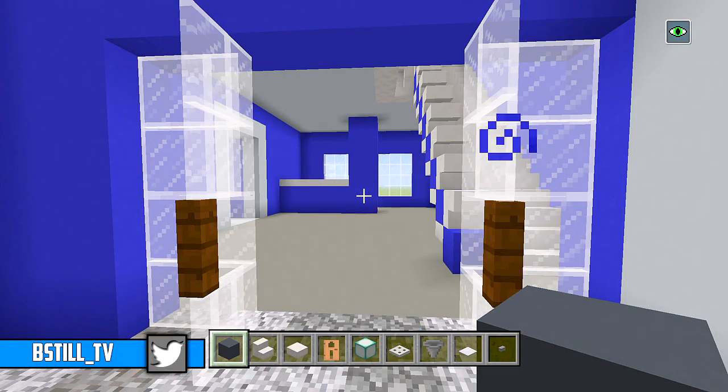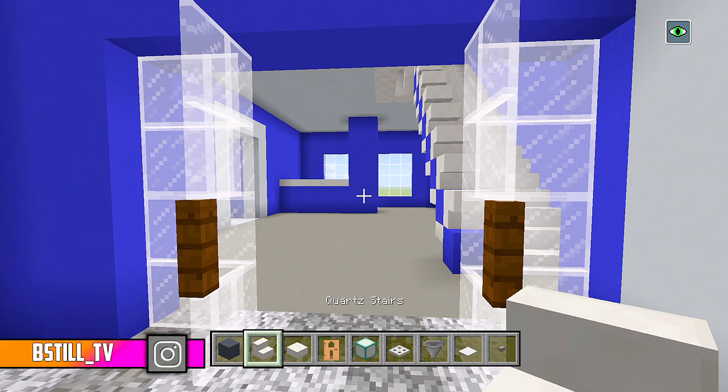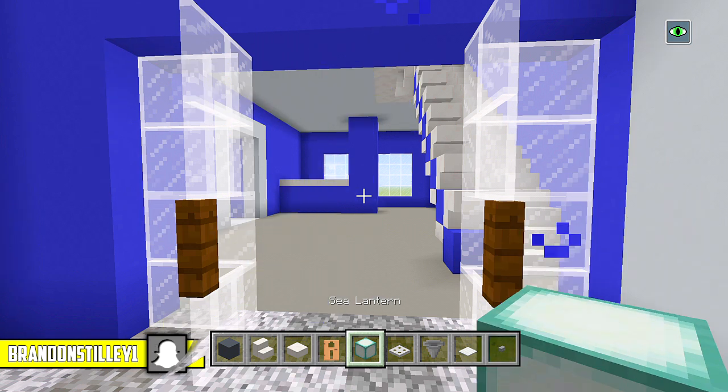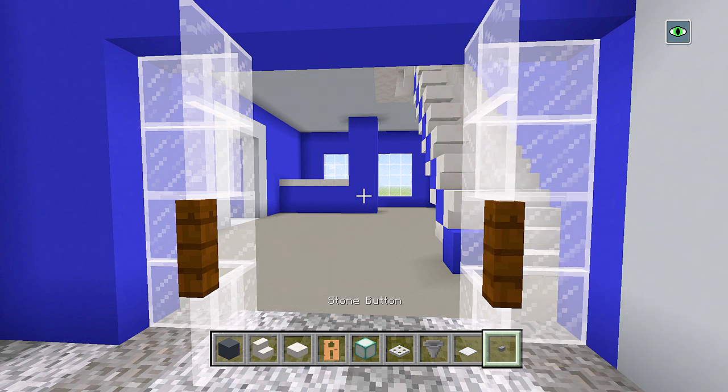I gathered up some quick blocks to start out with. So I have some grey concrete, quartz stairs, quartz slabs, jungle doors, sea lanterns, iron trap doors, hoppers, weighted pressure plates, and then some stone buttons.